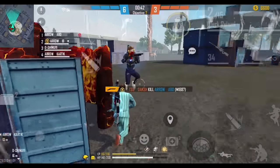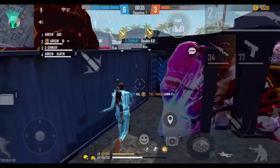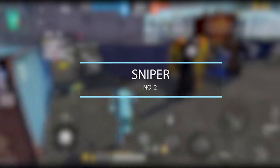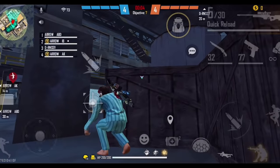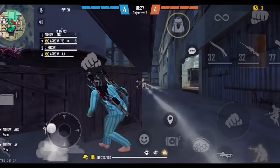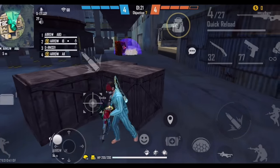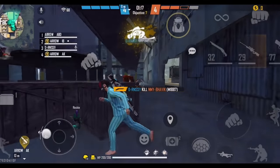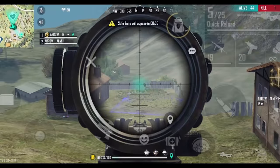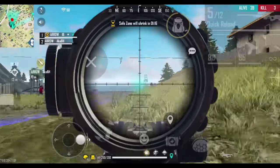Now we are on our 3rd player. Our 3rd player should be a sniper. Everyone knows that today a sniper gives the team a big upper hand — there is a lot of benefit. The most important thing is that the sniper should not get knocked. If your sniper gets knocked first, your team will be in a very difficult position. The sniper's job is cover fire, so that they can cover the team.